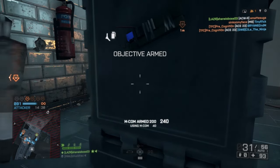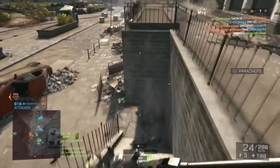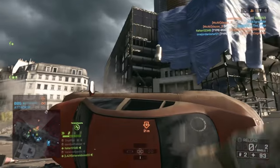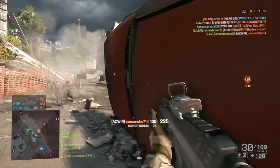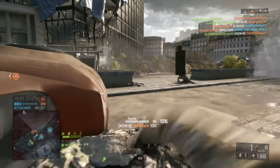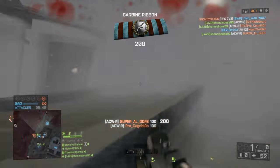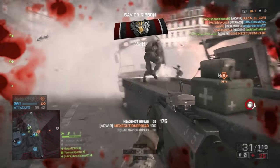We saw a little bit of this in Battlefield 4, for example on Paracel Storm, where it's kind of sunny at the beginning but towards the end of the map a storm rolls in. Same with Gulf of Oman, where the sandstorm would roll in, and similar events such as Dust Bowl in Battlefield Hardline. Dust Bowl actually did severely reduce visibility and turned the map from one of the best sniping maps into one where running around with an SMG could be pretty successful.